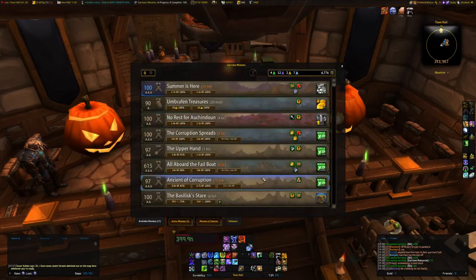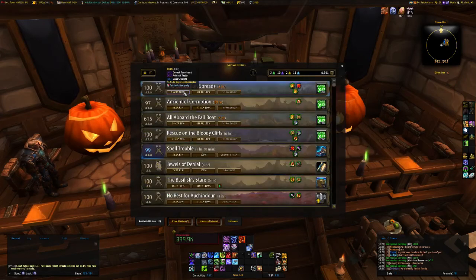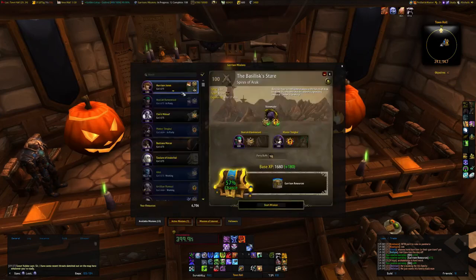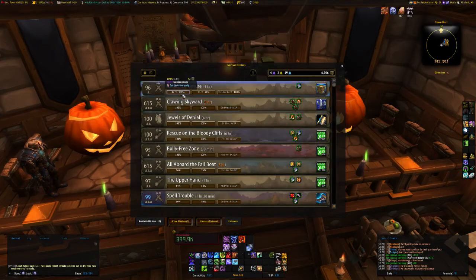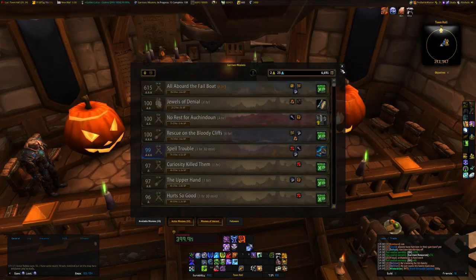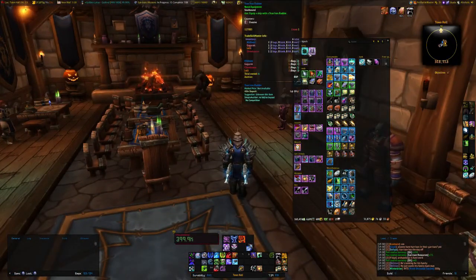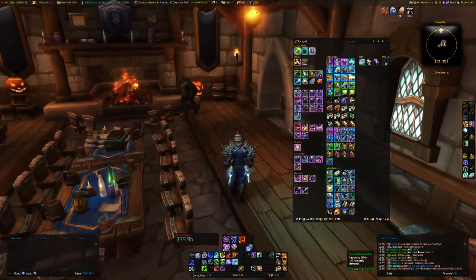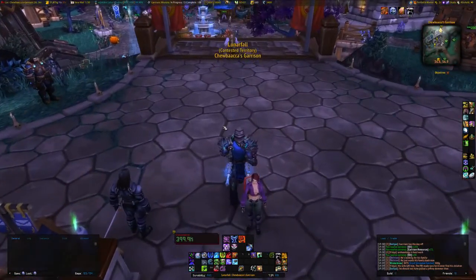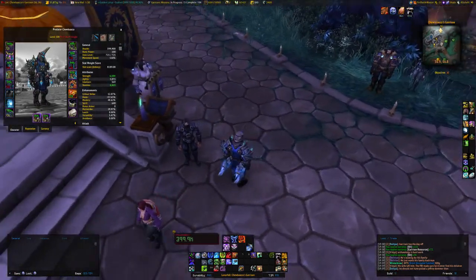There's nothing that comes from here besides the rep token, the mount, and the conquest token that are really worth anything. You can get the little pets and re-rolls and stuff, but none of those are really worth much. I have about 60 of those pets in my banker too. My DK is 723 item level, so he's not a bad tune.